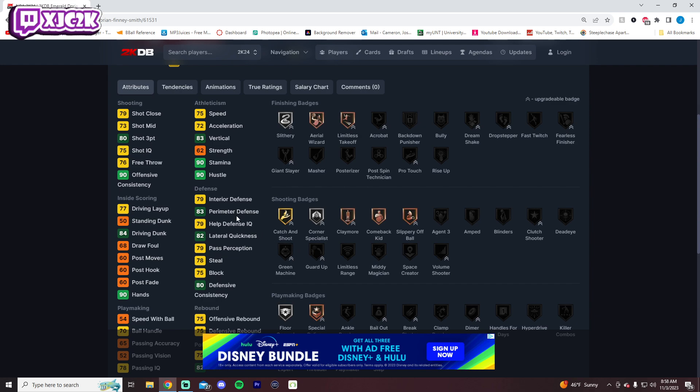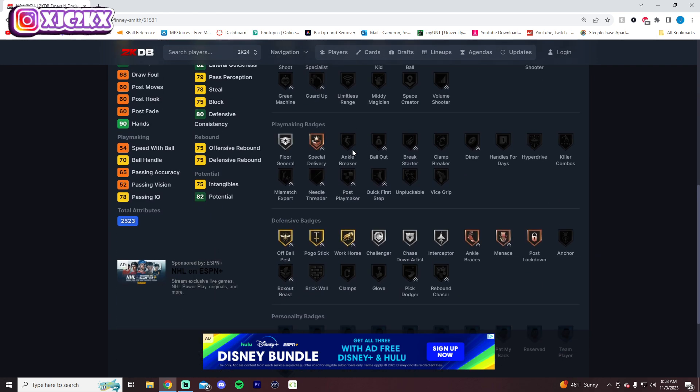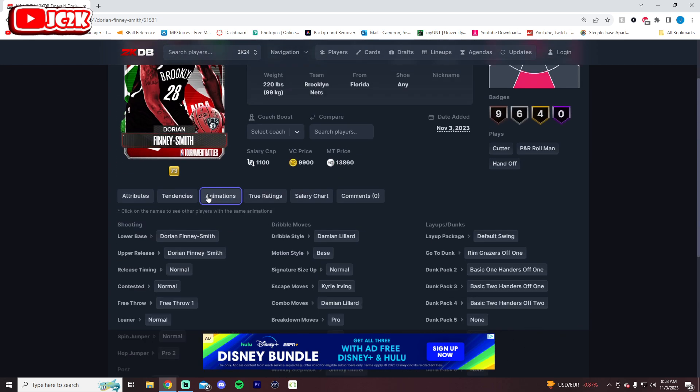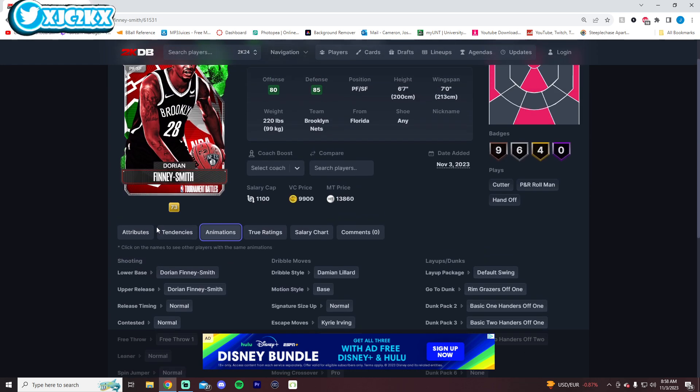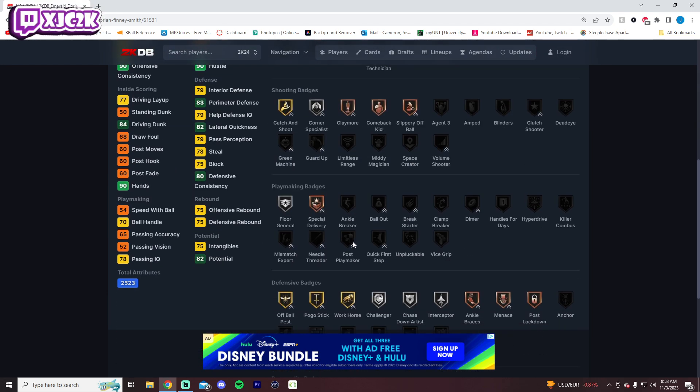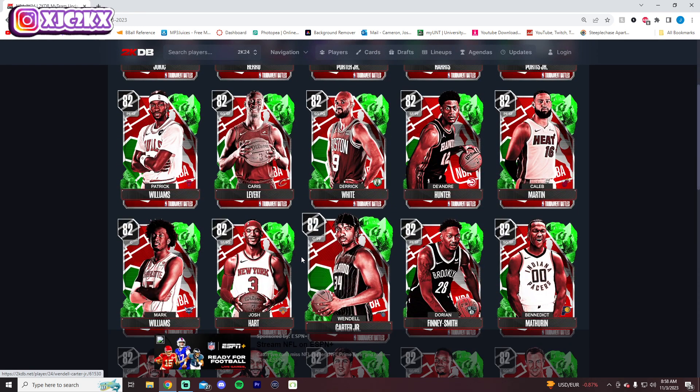Dorian Finney-Smith is a 3-and-D type: 83 ball handle, 79 interior, 83 perimeter, 82 lateral, 84 driving dunk, 75 speed. If he's got a good release, this is a really interesting card. No clamps on the base card, which is a little disappointing, but the Nets are okay and could win a few games. He could get some evos and become a really good budget card. The Lillard dribble style works well, and I like the push-cross out of it. DFS looks pretty good.